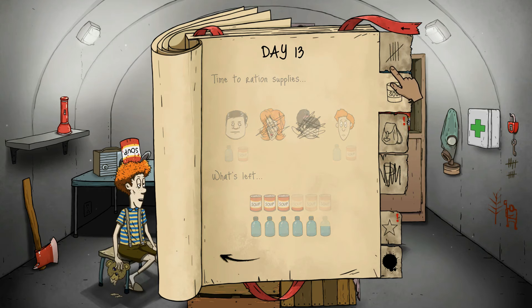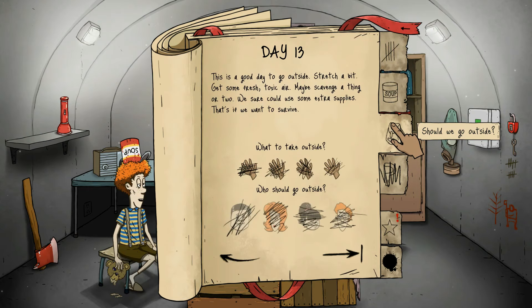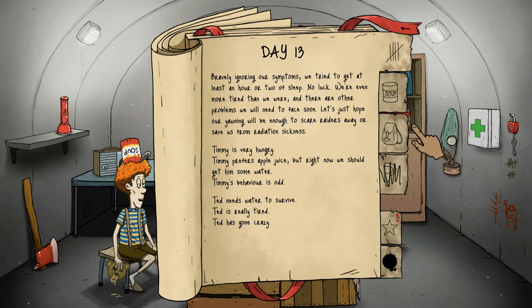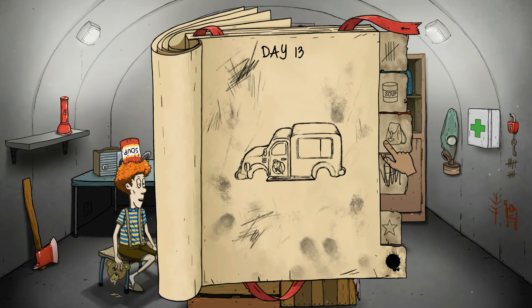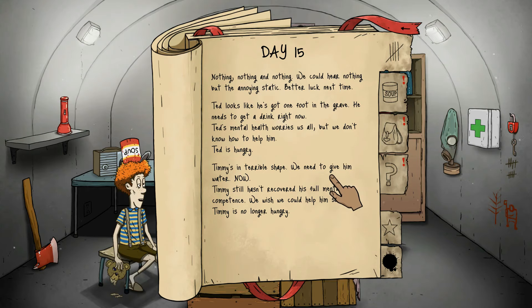Okay, well they're crazy — we'll have to fix that. At least I didn't get rid of my med kit. Timmy is very hungry, Timmy prefers apple juice — get him some water. Timmy's very hungry so Timmy should get food. Didn't I just give him the food? I prefer his apple juice, but right now you should get him some water. Ted needs water to survive. That should be good but we do have a lot of water. Anything with a radio is pretty good — do we want to fix the radio? Because it seems broken. We could hear nothing but annoying static. Better luck next time.